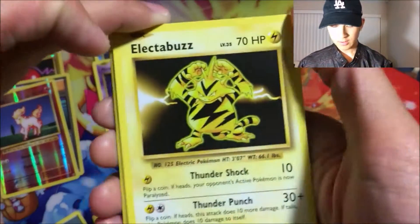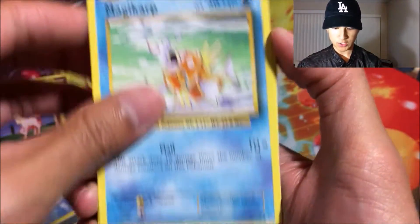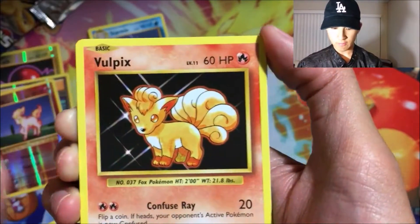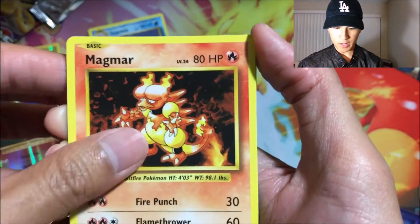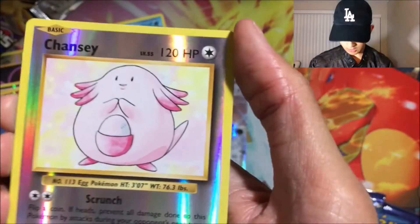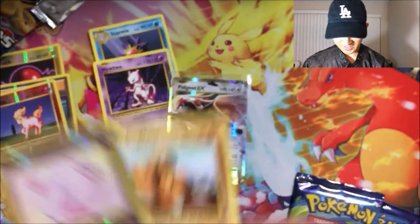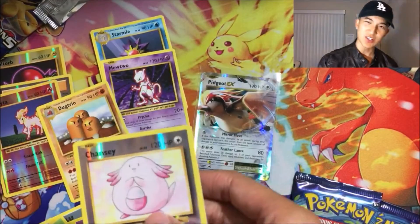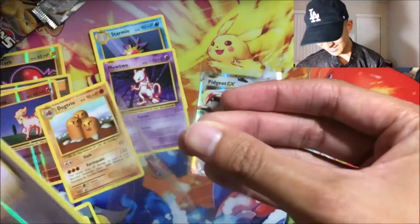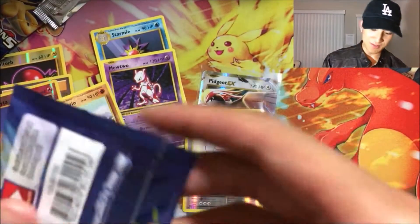Fourth pack: got Electabuzz, Weedle, Magikarp, Dark Energy, Vulpix, Magmar, Potion, Pokédex, a reverse rare Chansey — looks awesome — and a Dugtrio. I've been getting a bunch of Dugtrios; I don't know why, it's like it's sending a sign or message or something. Two more packs left, still on the lookout for that normal holo foil.